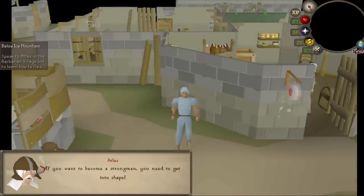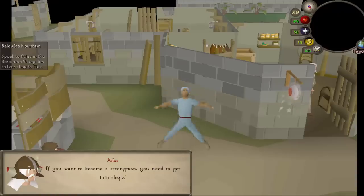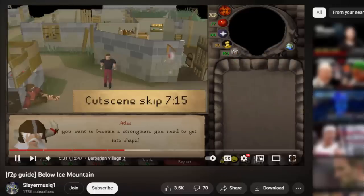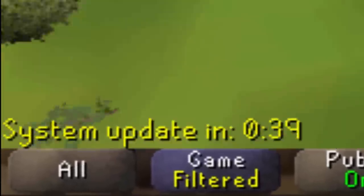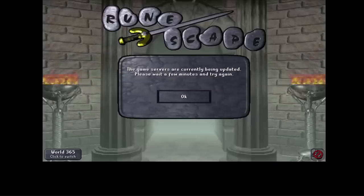We did it with 21 seconds to spare. Why was this so important? RuneScape only updates once per week. Now that I've started the cutscene in this quest, I've completed the next step. However, normally I'd be trapped in this cutscene for over two minutes. But by making use of the update, I will get kicked out of the game early, saving me two minutes.